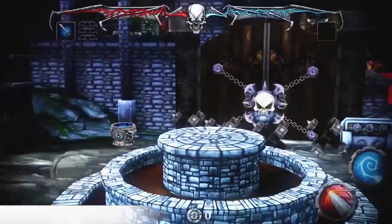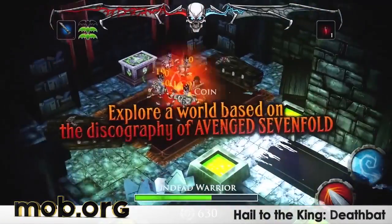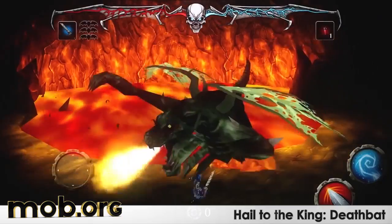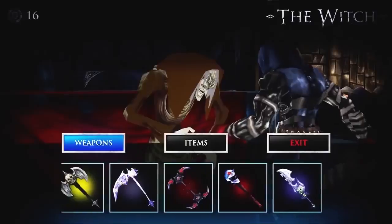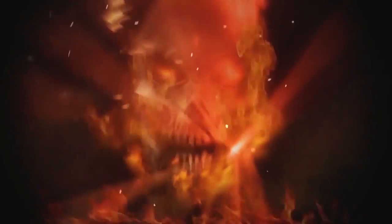Hail to the King: Death Bat is a typical RPG about chaos and destruction on Earth. Evil demons, undead hordes, vengeance and purpose — but it has something old school and appealing, and it's not just about 2000-era graphics. The game has an elaborate story, a variety of enemies and loot, memorable bosses, puzzles and tons of deadly traps.